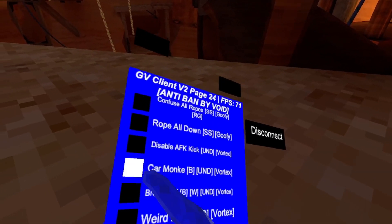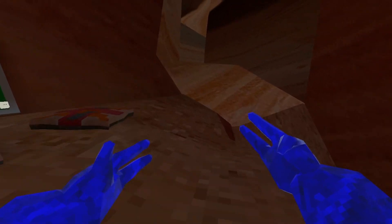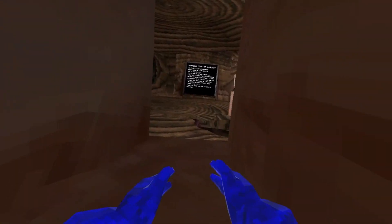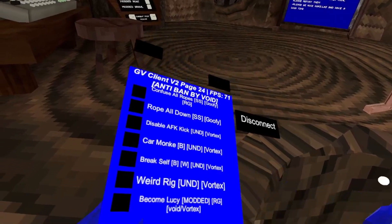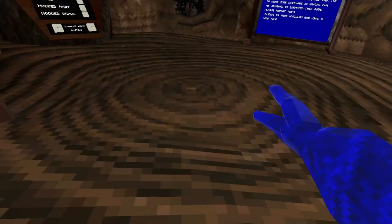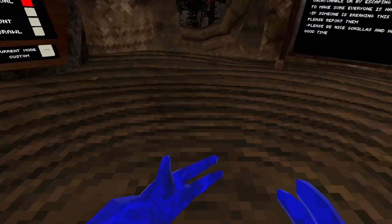Disable AFK. Car monkey — you use B and you become a Lamborghini. It's a nice car monkey. Brakes off B — might not be working. A weird rig — it makes it something like in the ground.